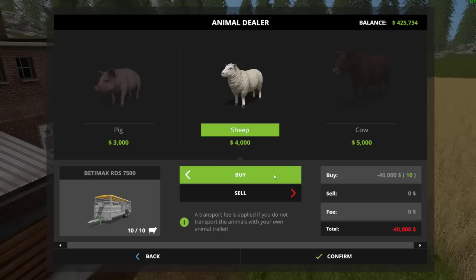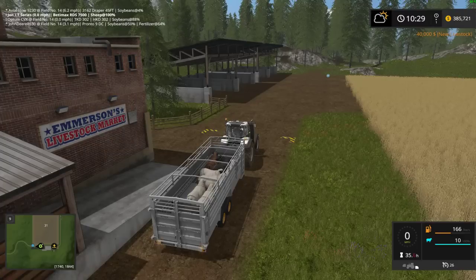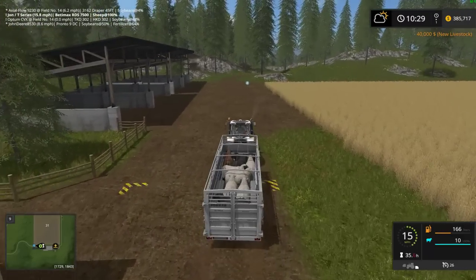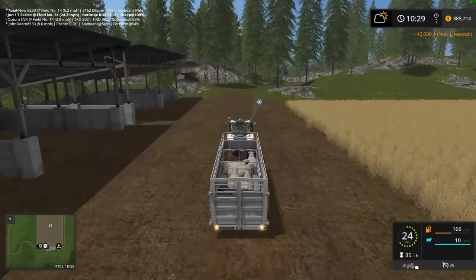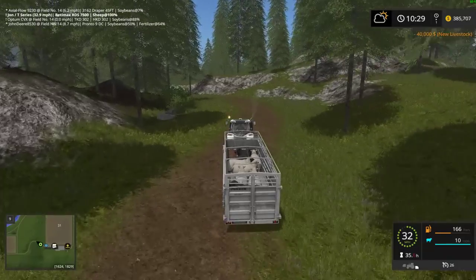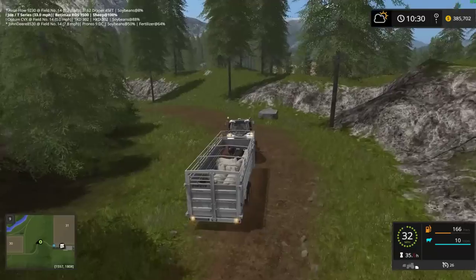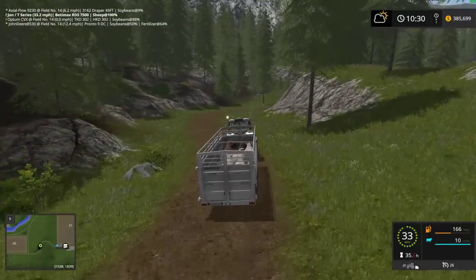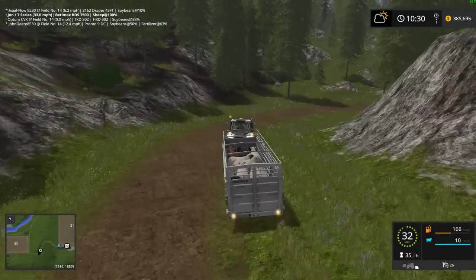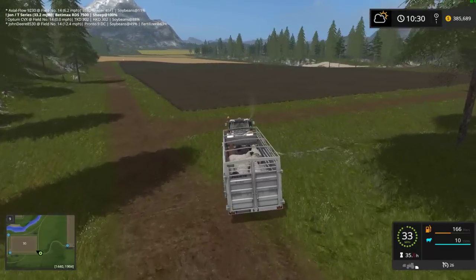Did you guys know you can use your scroll wheel — you don't even have to have your cursor anywhere, you can just use your scroll wheel. So another load of sheep to the farm — that'll definitely help out a little bit with our wool production. We don't have a ton of money tied up in the sheep, but we have some, so it'd be nice to get some wool and make some of that money back. That's 80,000 now just in sheep alone.